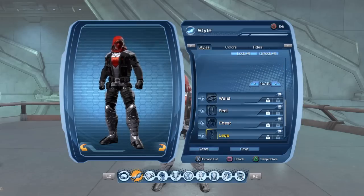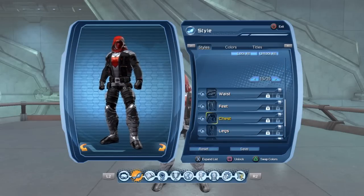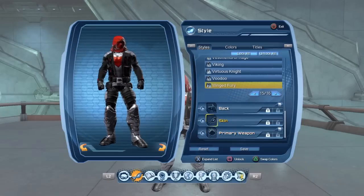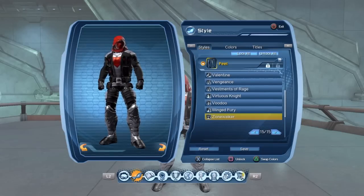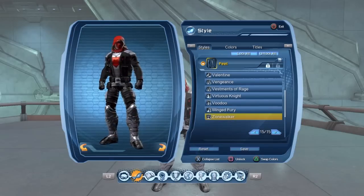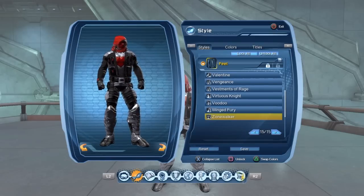If anybody knows where to get the Wizardly clothes, you can just search it up on YouTube to find out how to get it. Same thing with the Winged Fairy. For the legs, those are Winged Fairy too, like I just said. And for the feet, the Zone Walker — you can get the Zone Walker from the Wayne Tech vendor.